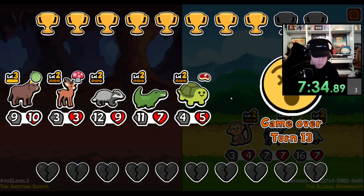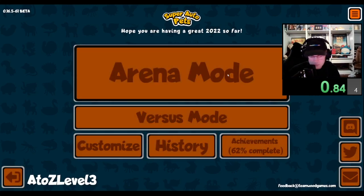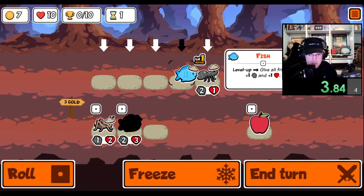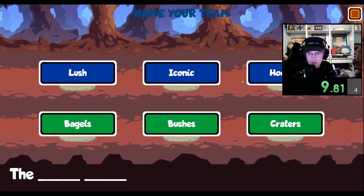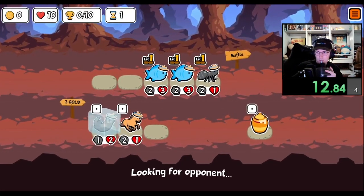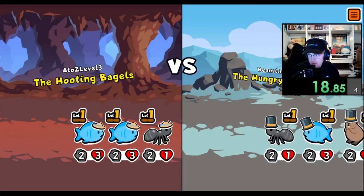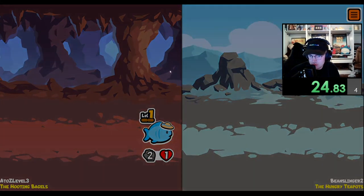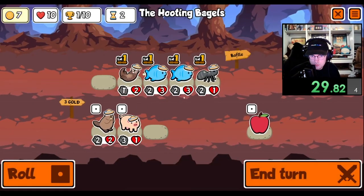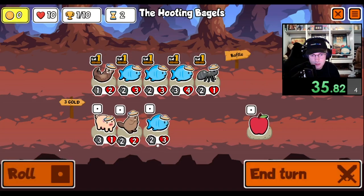I hate the snake - it's so strong. I feel like the snake always ruins my runs. I'll get an otter. Let's see what'll be the hoot and bagel. Let's hit the fish, and then we will combine the fish once we find another otter.